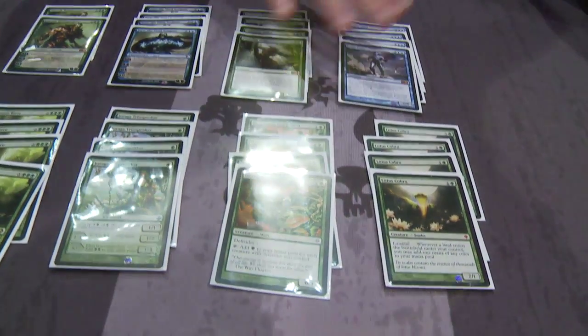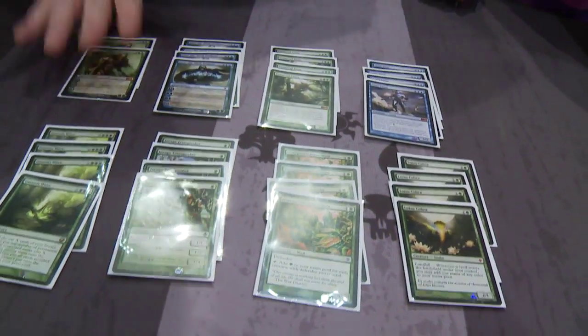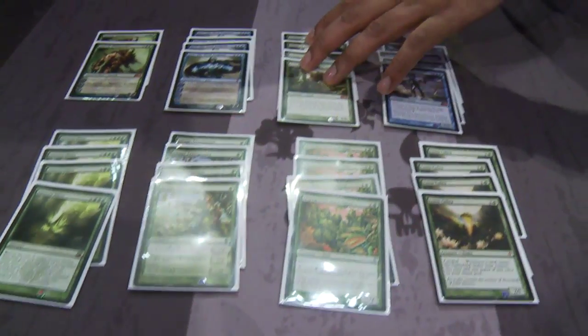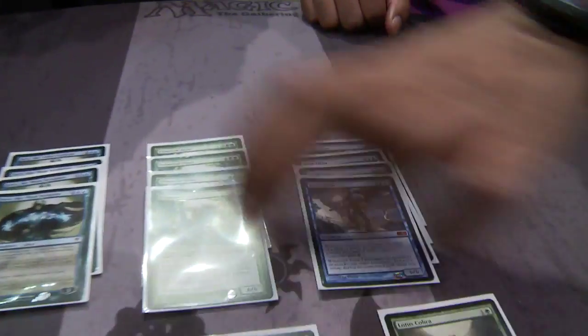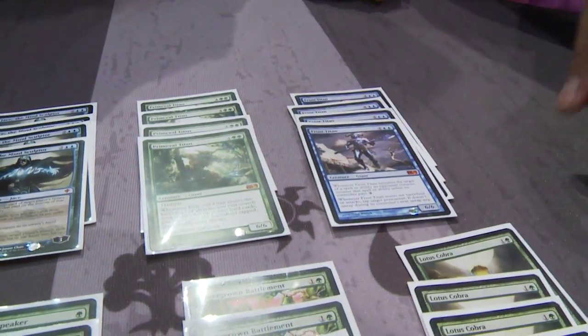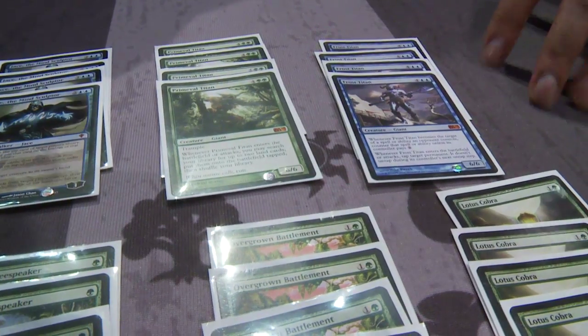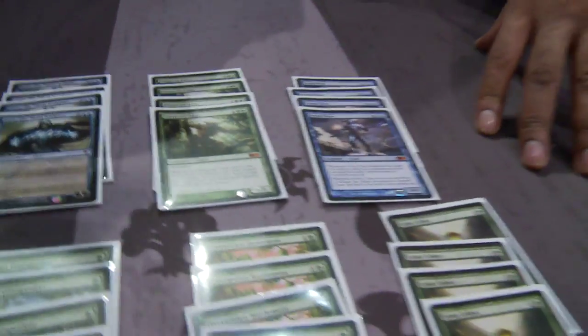These are basically the cards you want to hit — some planeswalkers and Titans. The Primeval Titan really fuels more waves and lets you go crazy with Lotus Cobras if you chain waves. But Frost Titan is really the MVP — when you wave in a few Frost Titans and lock down permanents, it puts them in a spot where it's hard to untap and recover, and then you usually just kill them next turn.